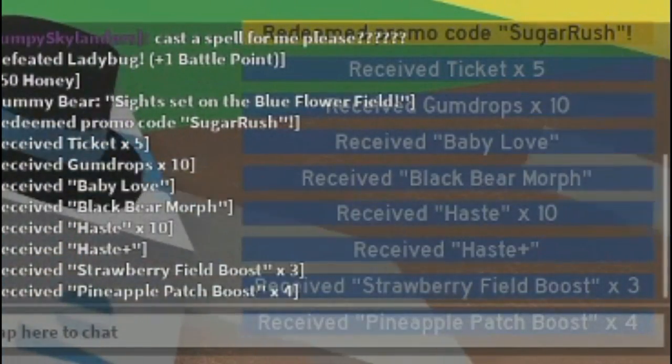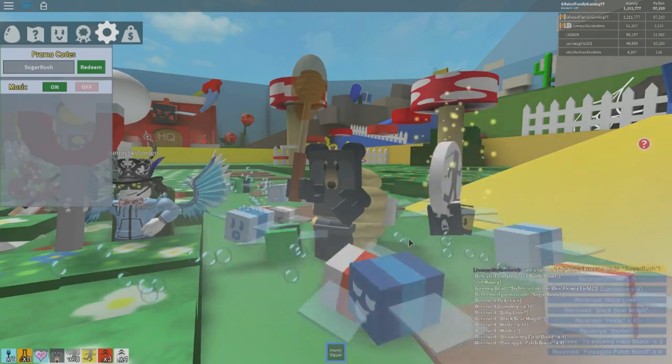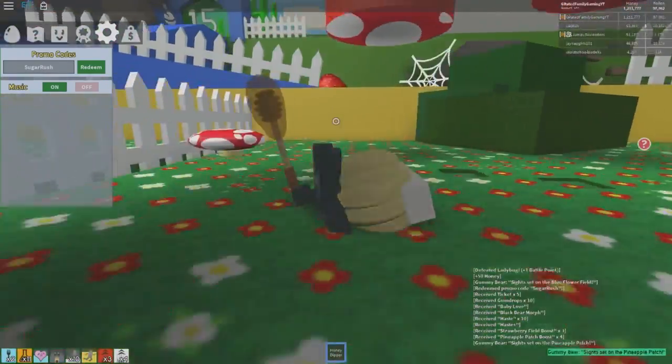You're running like crazy because you get tickets, you get gumdrops, you've got baby love, you've got the black bear morph, you've got haste, you've got field boost — it's crazy. As soon as you enter this code you start running around like crazy, so make sure you're ready to go.